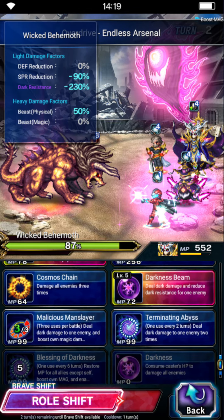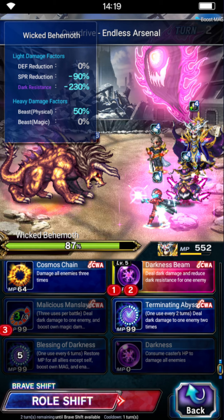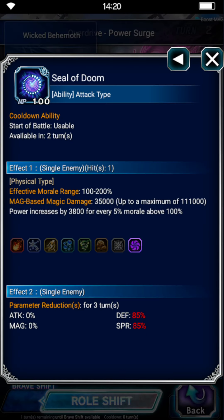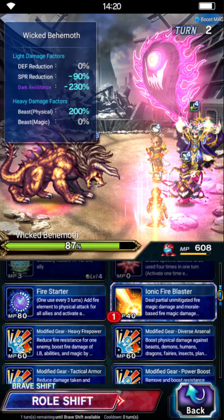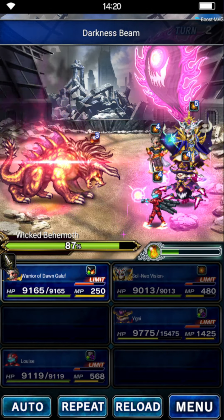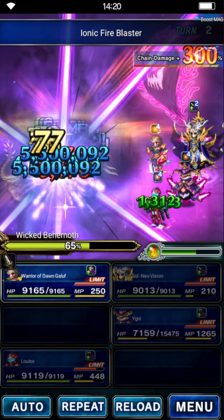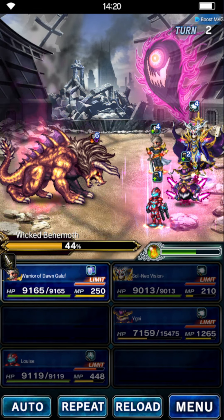On turn two, let's quad cast Darkness Beam twice, then Malicious Manslayer — it just has a higher modifier than his chain — and Terminating Abyss, which is a decent hit. Yegni is going to Five Principle, Soul Projection four times, and cap it off with Seal of Doom, which is a super hard-hitting ability. Louise is just going to quad Ionic Fire Blaster, which is why you don't need EX1 — EX0 is fine. This will perfect chain and Yegni will top off the chain with Seal of Doom at the very end. The boss is taking quite some damage already — 44% on turn two. I think we're going to make it in all missions.